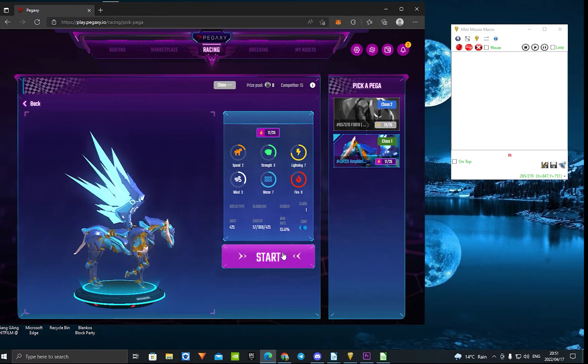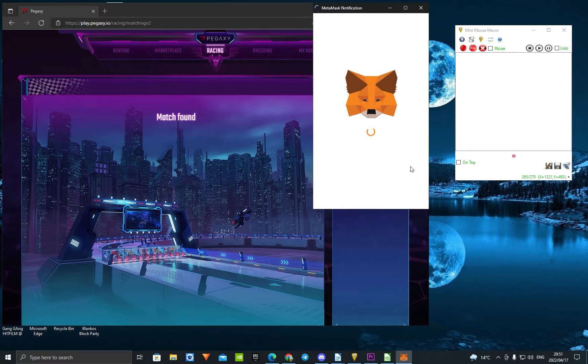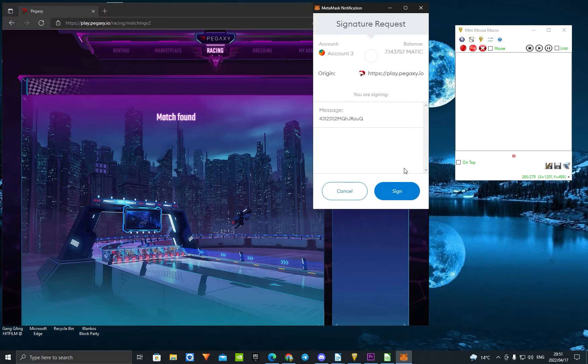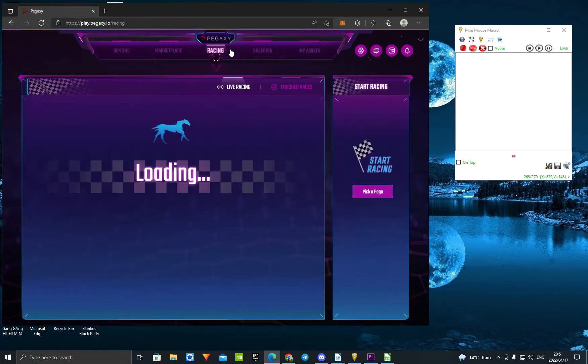First, press start and just see where your sign-in button is. As you can see right here, your sign-in button is right here. Now you want to take your finger and put it on that sign-in button on your monitor so you know where it is. Put your finger right there, then press cancel. Keep your finger on the sign-in button so you know where it is.